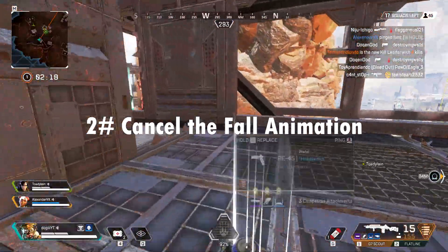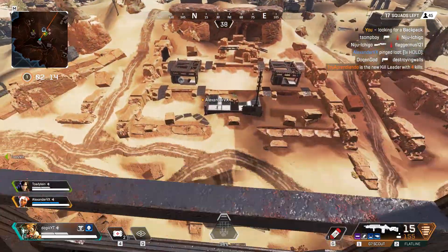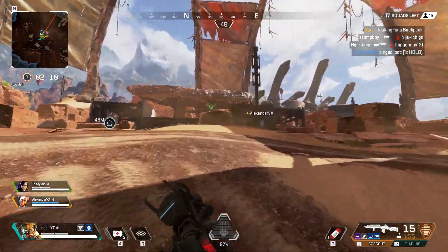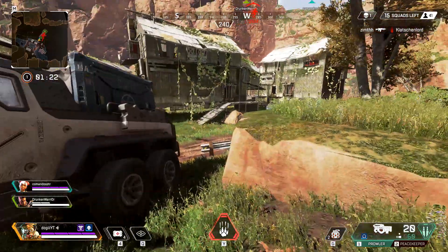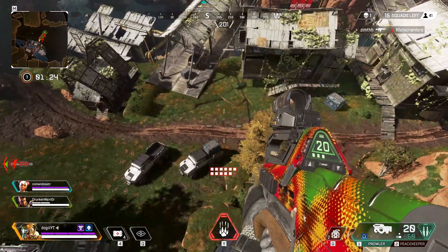We all know there is no fall damage in this game, but the fall animation can sometimes leave you defenseless for a couple of hundred milliseconds, which could get you killed. However, you can nullify that animation simply by doing a melee before the impact — that way you will have your weapon ready faster. There is a slight delay to it, but it is way faster than the fall animation.